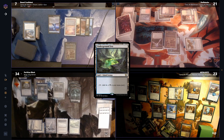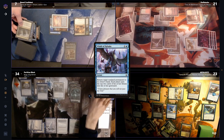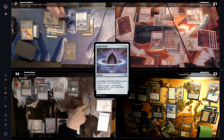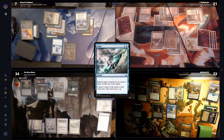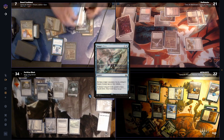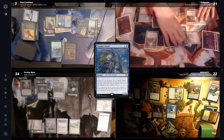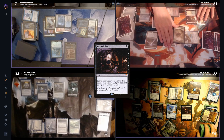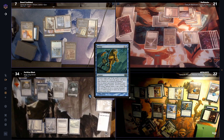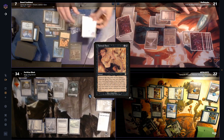Base plays an Underground Sea, then tries to bounce the Rule of Law with a Winds of Rebuke — this time it resolves, bouncing the enchantment and milling everyone for two. He casts a Mana Crypt, a Lotus Petal, then a Snap to bounce the Collector Ouphe back to Fluff's hand. Lutz cracks his Marsh Flats but fails to find, and the Snap resolves, untapping Base's lands. Base casts Thassa's Oracle — Lutz Vampiric Tutors in response, hoping to find something in the top 4. He chooses a card but can't draw it at instant speed, so he casts a Delay, to which Base casts Pact of Negation. The Thassa resolves, and in response to the trigger, Base casts Tainted Pact to win the game.